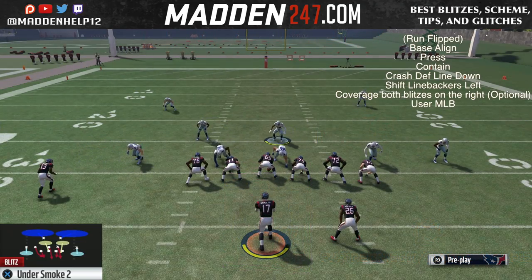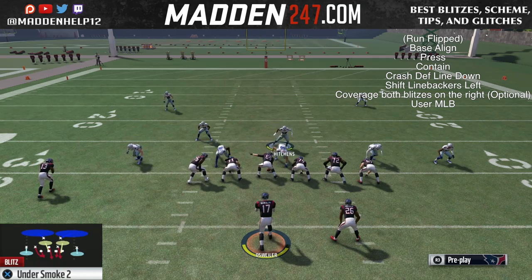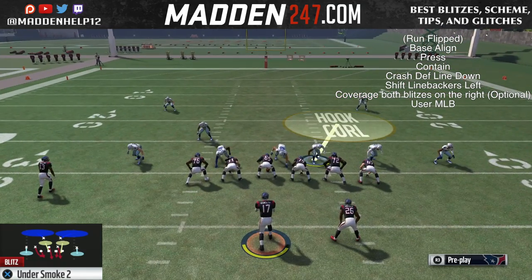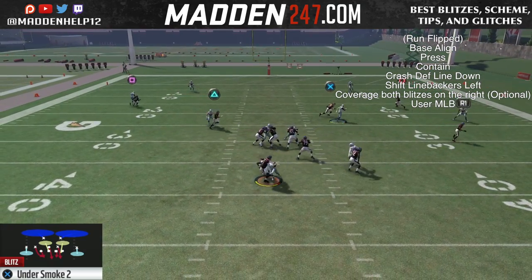Now the setup for this is very similar. You want to base align, press, QB contain, crash your D-line down, but then you want to shift your linebackers to the left. And then you can coverage both blitzers on the right — that's optional.